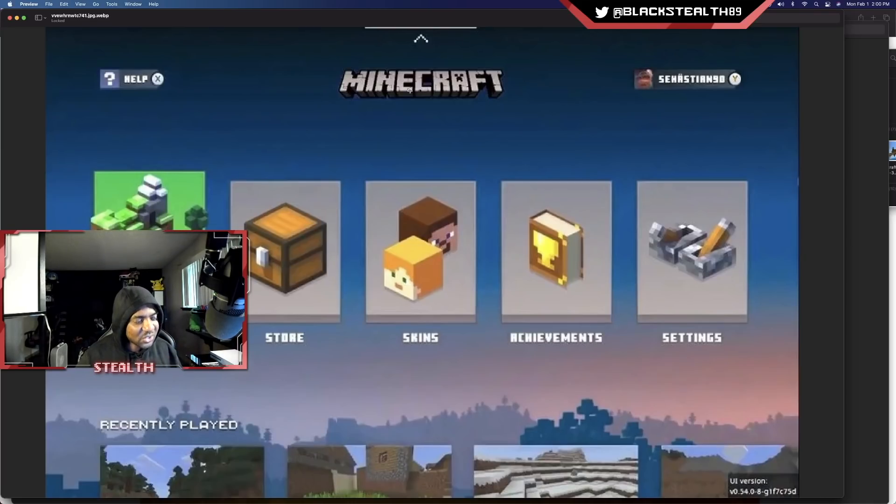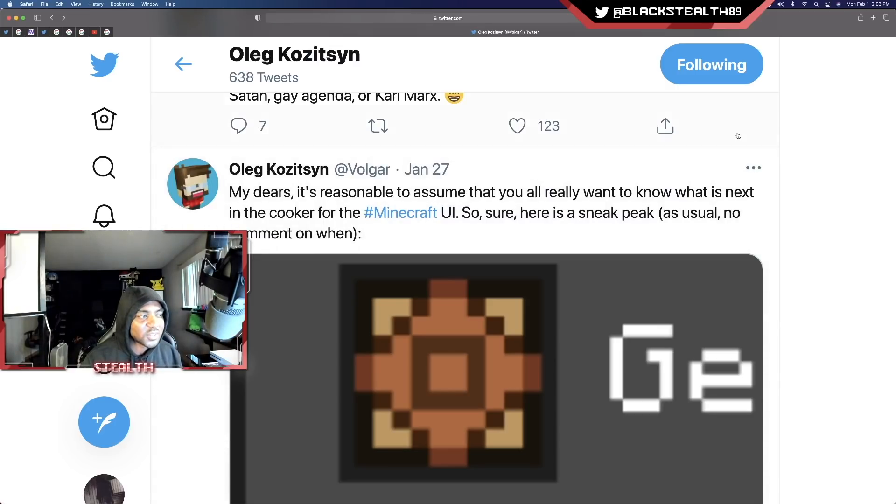You got your play button, store, skins, achievements, and settings — relatively simple. I think we can all agree, especially on Bedrock, that there's just way too many buttons and way too much going on right now. It's very busy. The more buttons they add, the longer it typically takes for people to find what they're looking for. So I think this is actually the right amount of buttons. Like I said, it's about three years old now so they've probably made some changes to it. Let's hop onto Twitter and see what's going on.